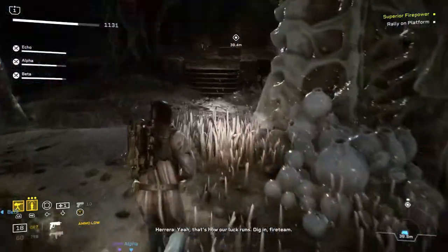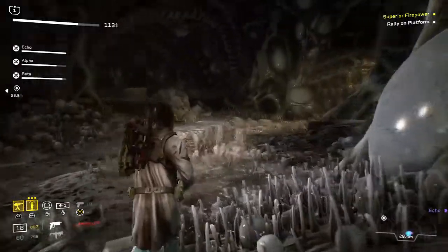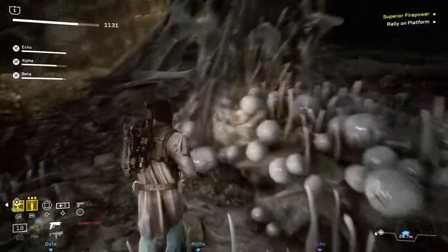The sixth collectible can be found when you descend down the pathogen alien hive. Before you deploy the signal repeater, it's on the right hand side.